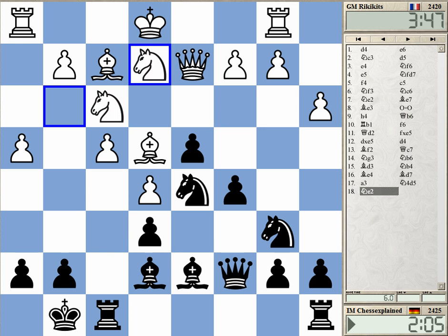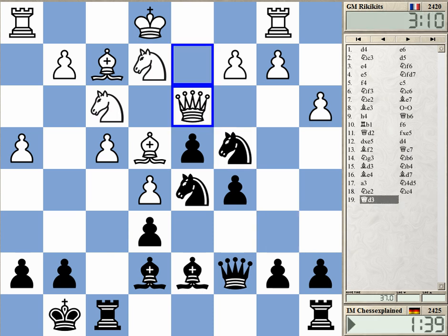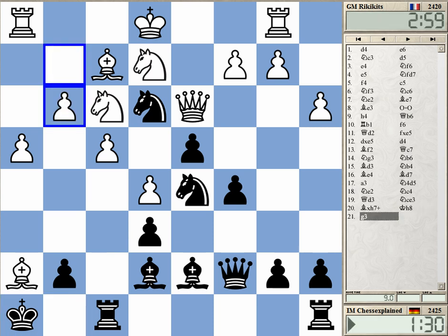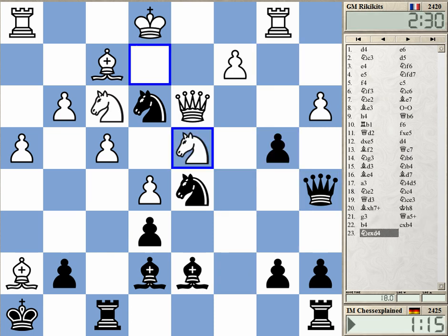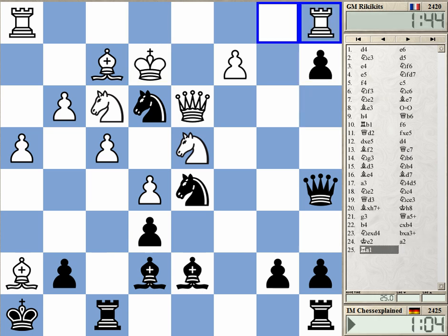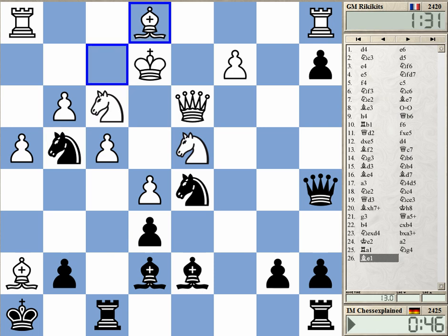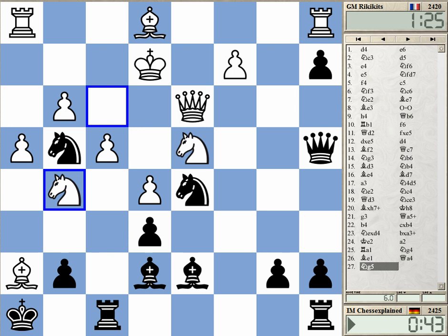Bishop b5 now — this is debatable, but it seems okay. Check. The computer is giving me a slight edge here, but this is just a crapshoot with this time. Nobody is going to be able to really figure out what's going on. Knight g4 is even the right one — no, bishop b4. No chance, but it's nice. And rook f4 is really the winning move here. That's cool.